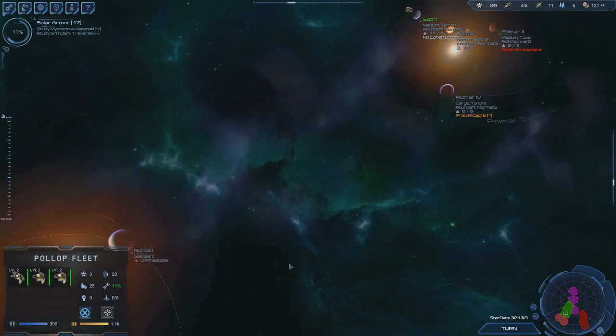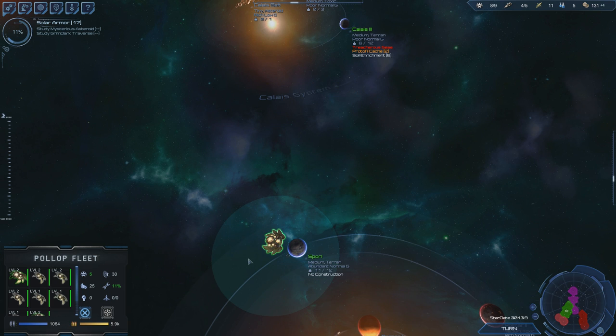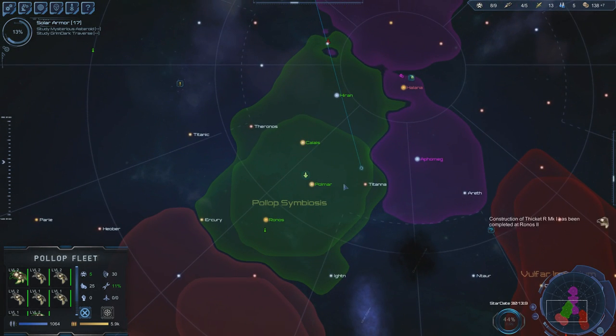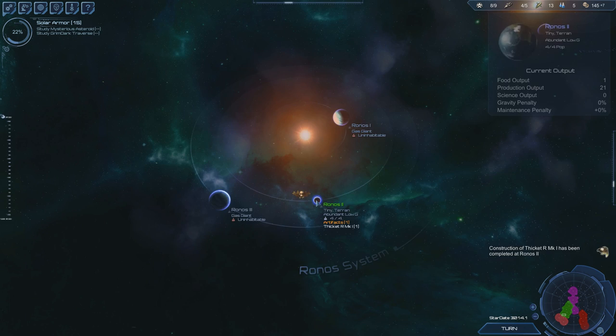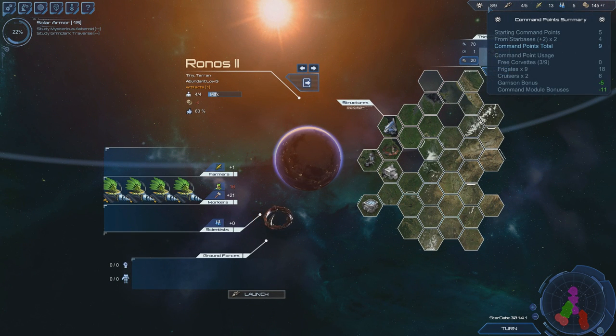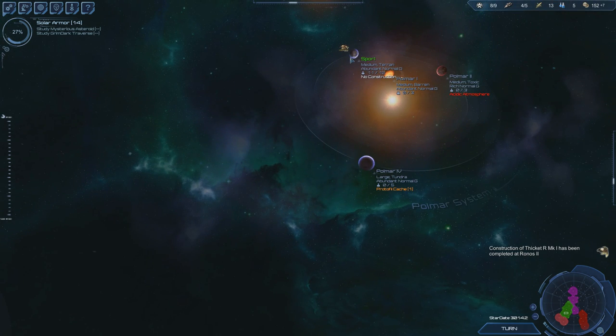We already got three thickets and they're level two already because we did the work on them. We're popping out so many ships now. Free Corvettes are nine. We got another one — and another one. Let's check our main city here — no construction.